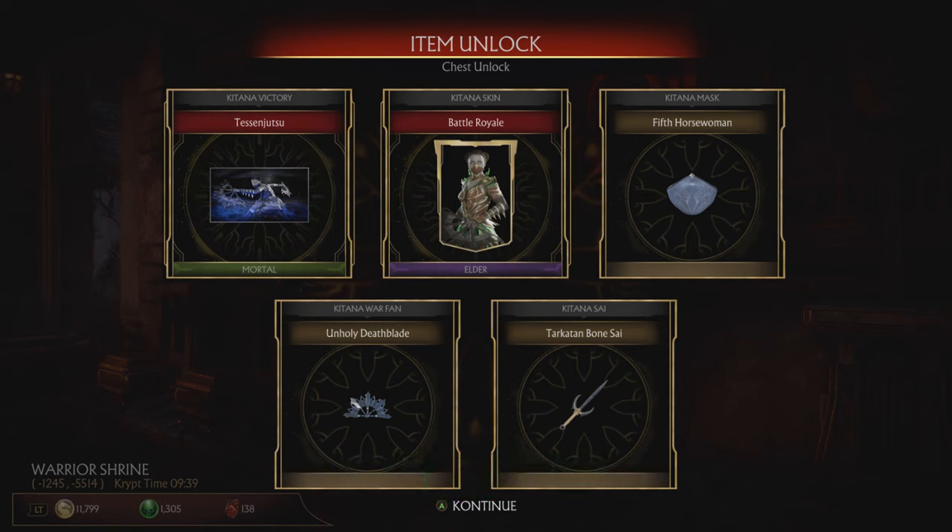What do we have? Victory pose, character skin and some gear — new mask, fan and a dagger. Good stuff. As you can see, you can get the victory pose out of it, which is nice, as they are especially hard to come by.